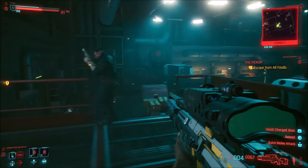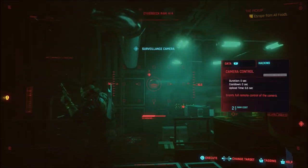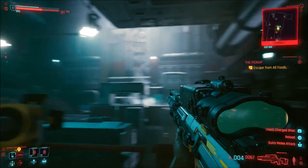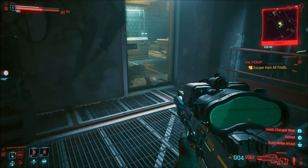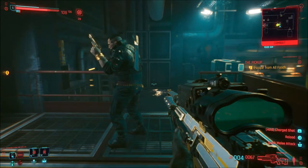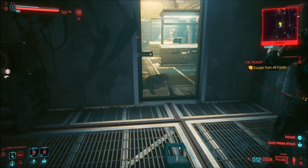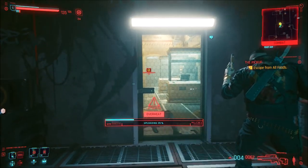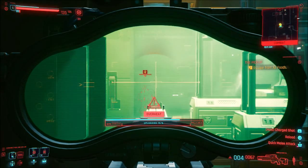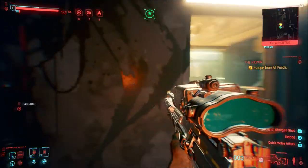Hey everyone, Shabim here and welcome back to the video on Cyberpunk 2077. If you've been doing the mission 'The Pickup,' you will have noticed that you can actually save Brick in the process. Brick is part of the storyline — he was originally paid for the flathead and was forcefully taken over by a new gang leader, Royce, who we've already killed in a previous video. Now we're going to try and save Brick.